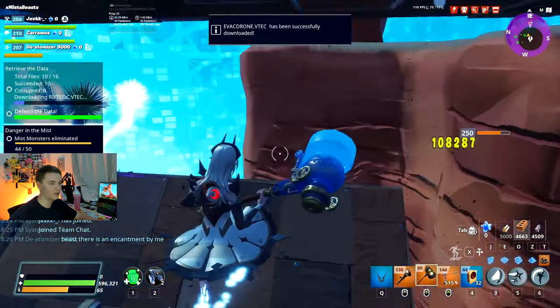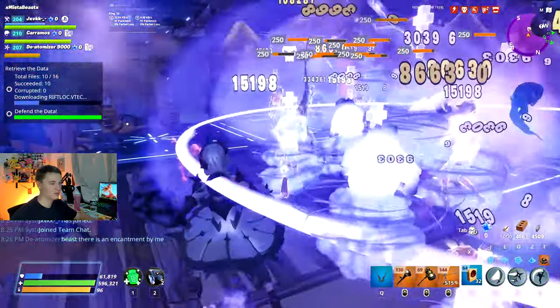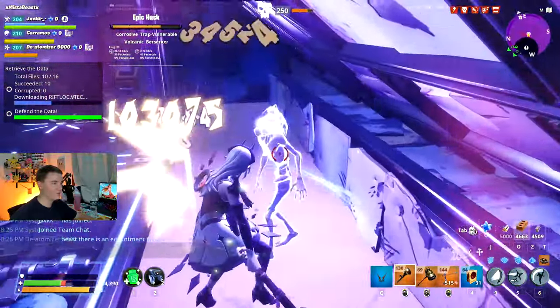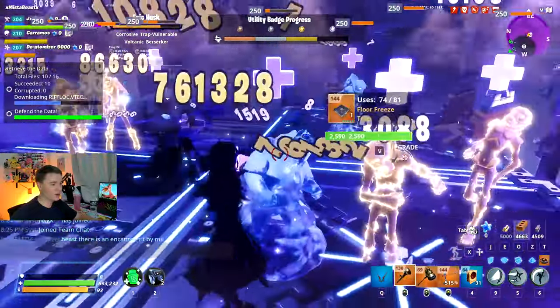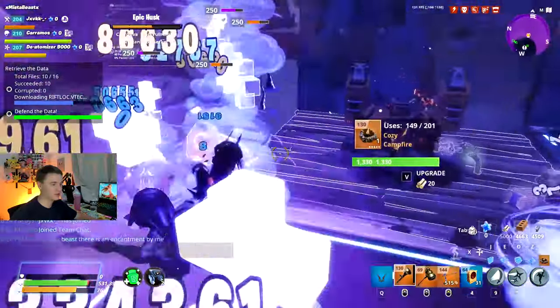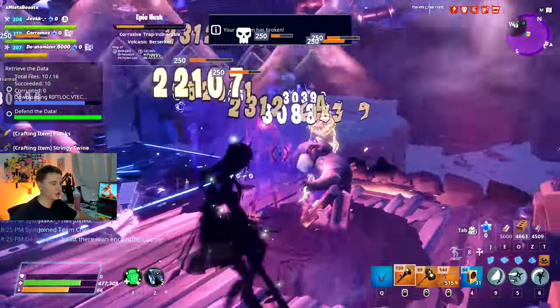It's around wave 10 so there should be a mini boss right here. I hope it's not trap vulnerable because that's the one thing I won't be able to hit. It looks like it's taking some good damage — let's see what we've got. Trap vulnerable! That's the one enemy I wanted to work on. I've been making pretty quick work of smashers, and you can see the crowd clearing is pretty insane on this.